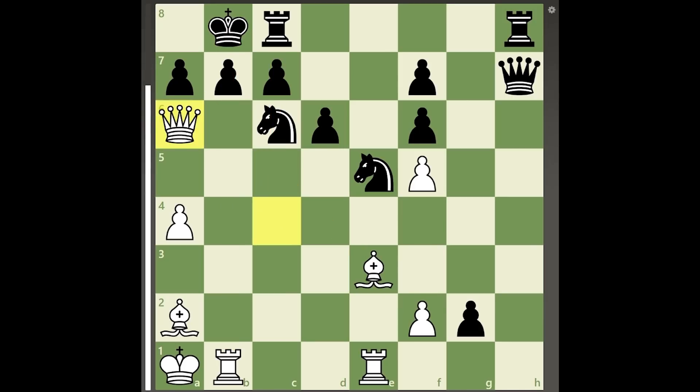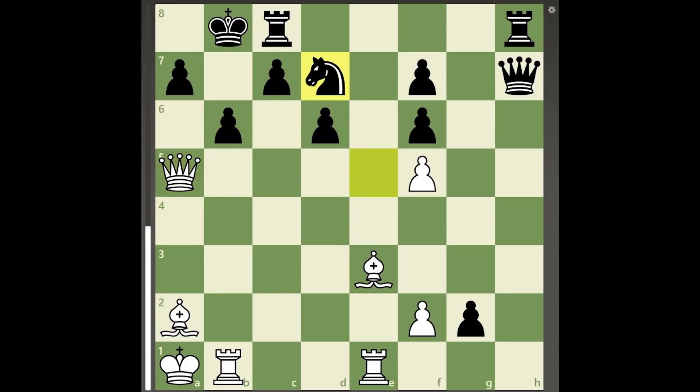Queen to a6 can be a very tempting move as it threatens mate on b7 and the b-pawn is pinned by white's rook, but black can defend with the move pawn to b6, and after pawn to a5, black can sacrifice the knight to overprotect the square b6, after which it would be very difficult for white to break through while black still has 5 pawns for the piece.